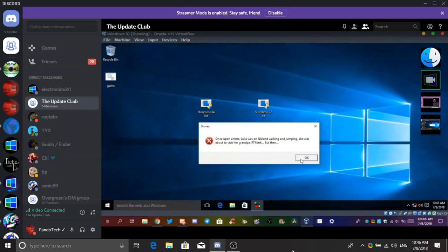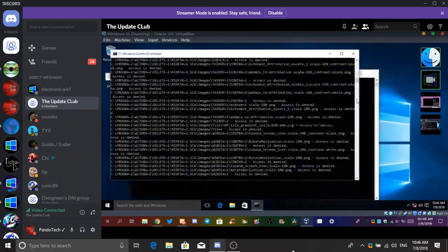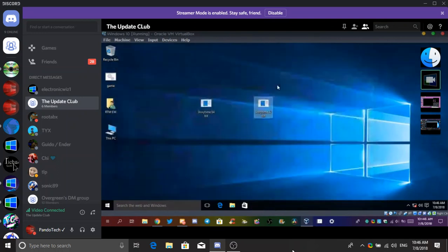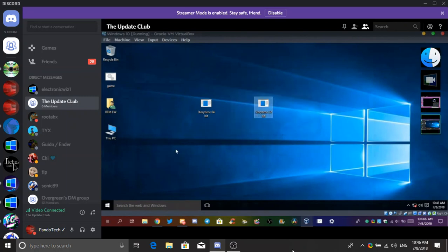3, 2, 1. I'm gonna close that. The admin thing went away. Wait, what else did that do? I can't open anything now. Did it unmount the C drive? It unmounted the C drive. It didn't inject anything.